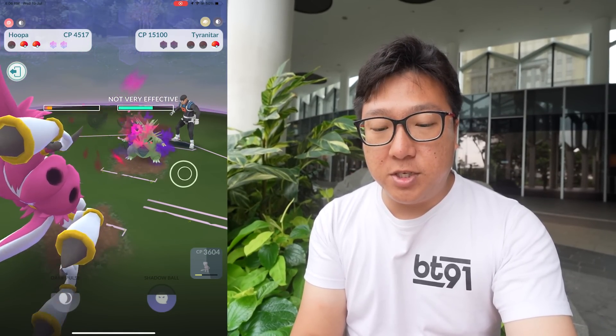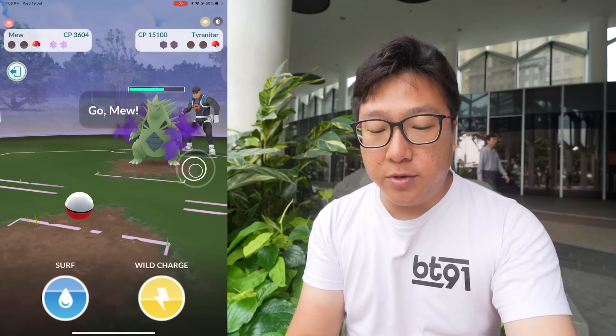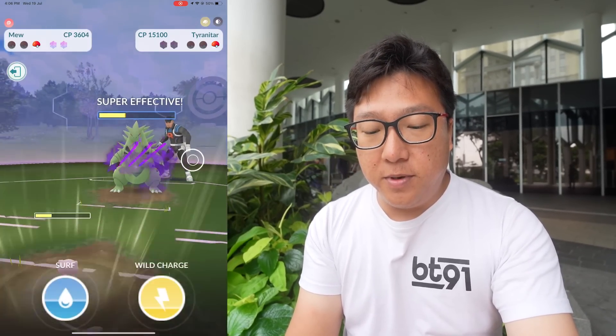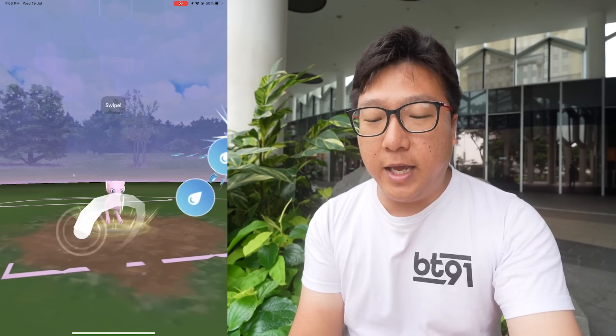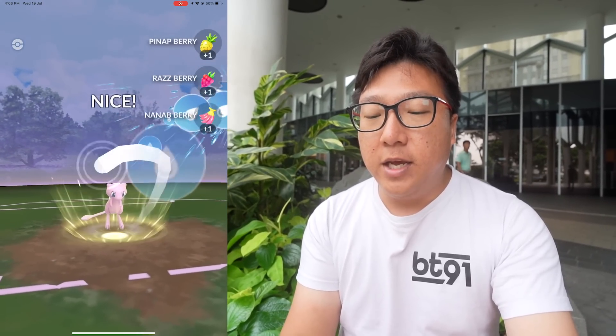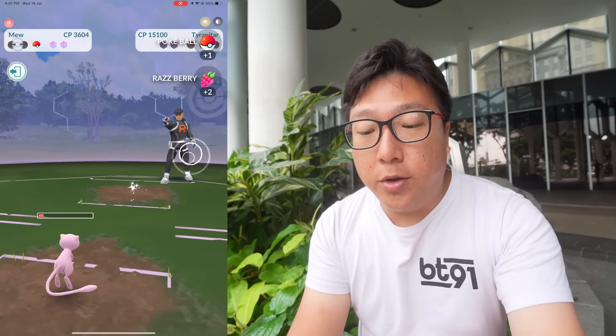Please use your charge move — please have Crunch or Brutal Swing. We're going to go with Surf. This is a bit worrying, but we'll try our best. Now it should be good — we can fire off another Surf right after. We're good to take it out. It's actually really close. That was very close, and I had to swap in Melmetal just now to create a little delay on the fast move from the Aerodactyl; otherwise I wouldn't have been able to take it down.